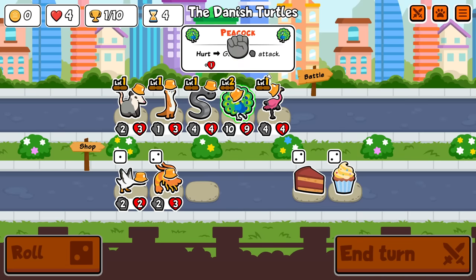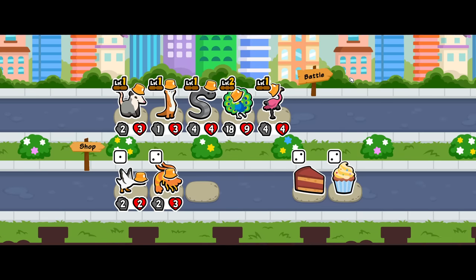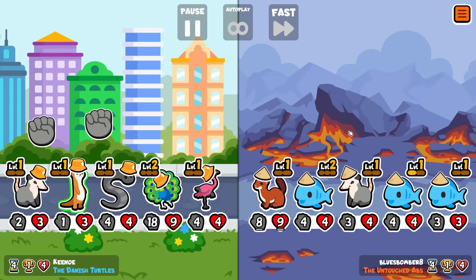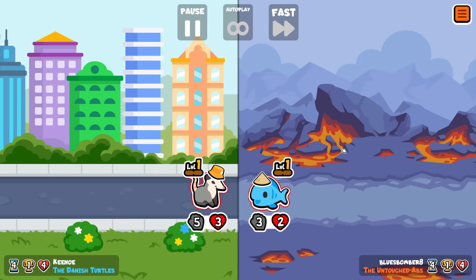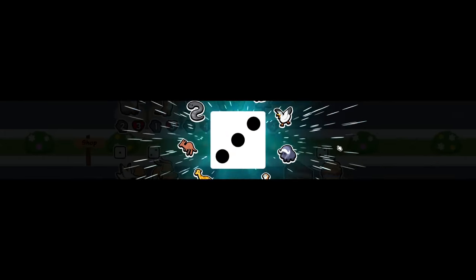Turn 4 and I already have a leech and a level 2 peacock. Is lollipop in the pack? It is, yeah. We have lollipop, we have frog — there's a ton of stuff you can do.